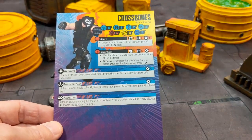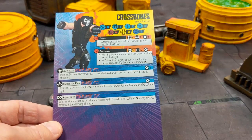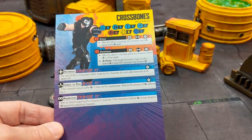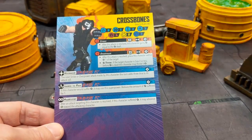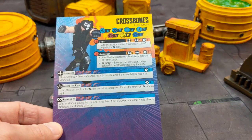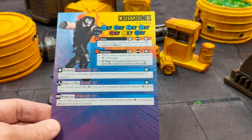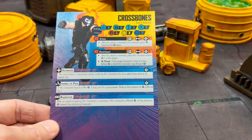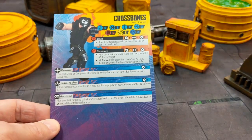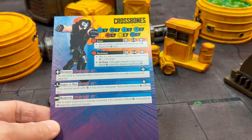His superpowers: he has an active one called Haymaker — the next Strike or Overpower attack made by this character this turn adds three dice to its attack roll. He has Inured to Pain, a reactive power — if this character would suffer damage, it may use this superpower to reduce the damage suffered by one, costing one power. And he has Aggressive — after an attack targeting this character is resolved, if this character suffered damage, it may advance short towards the attacking character.